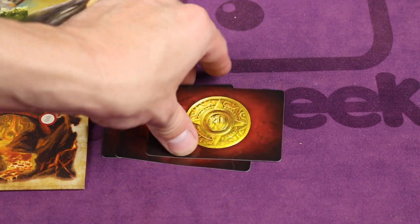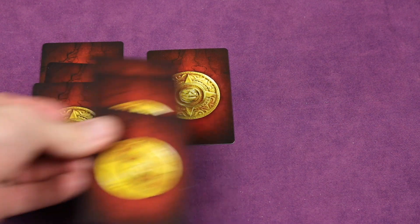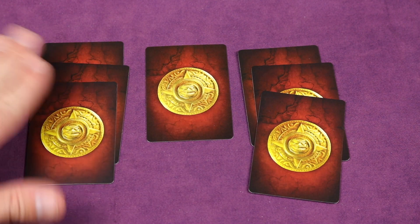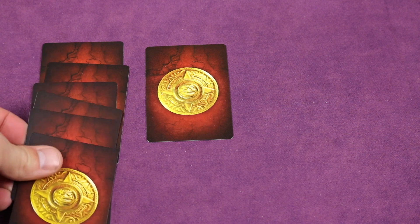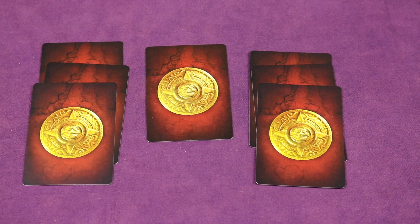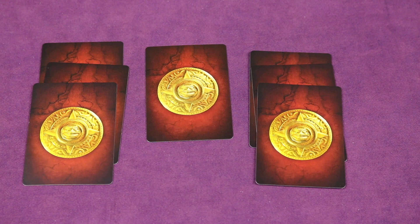The steal action lets you take a full stack from any opponent and either add it to the top of one of your stacks or place it as a new stack. You can never rearrange stacks in any way. Once cards are played you can never look at your stacks or rearrange them unless a specific card tells you to — there are cards that allow you to look, but you cannot do so by default.